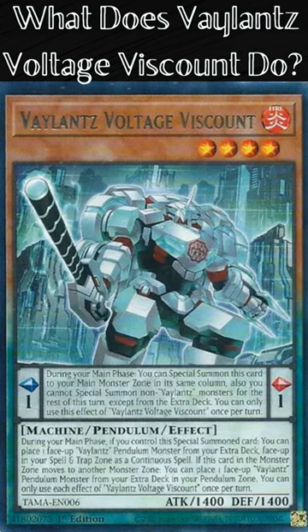Monster effect: During your main phase, if you control this special summoned card, you can place 1 face-up Valence Pendulum monster from your extra deck face-up in your spell and trap zone as a continuous spell. If this card in the monster zone moves to another monster zone, you can place 1 face-up Valence Pendulum monster from your extra deck in your pendulum zone. You can only use each effect of Valence Voltage Viscount once per turn.